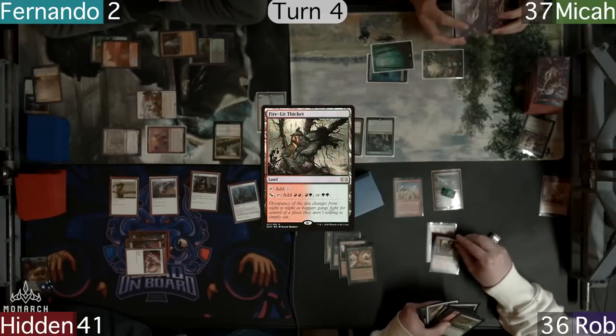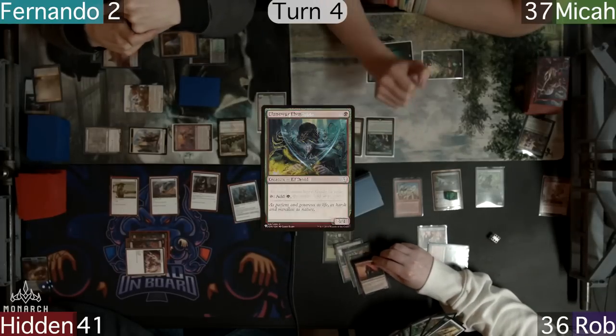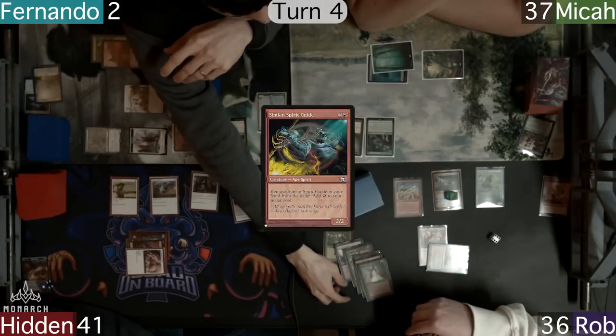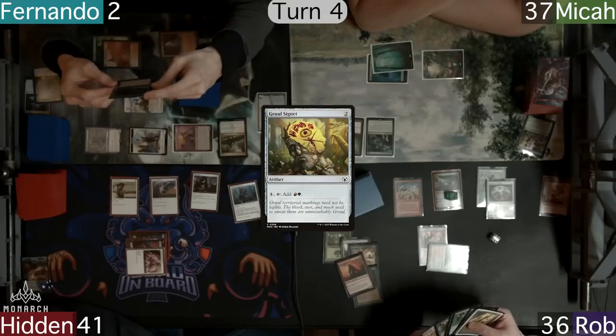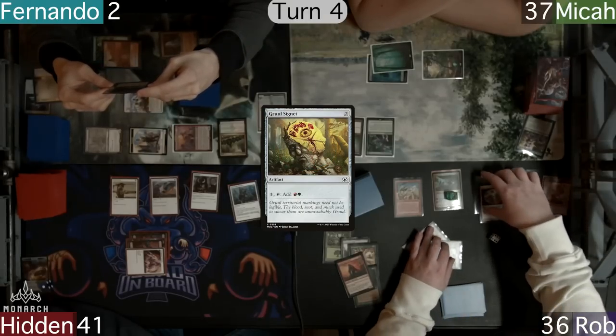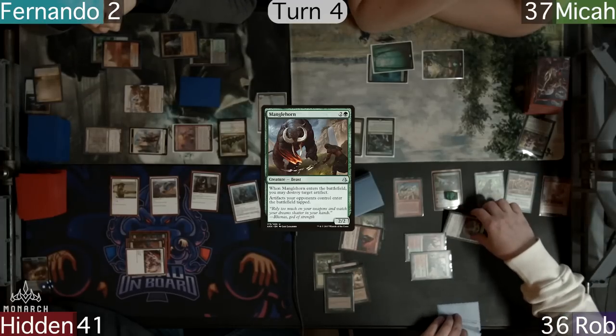He then plays a Firelit Thicket and casts a Llanowar Elves. He exiles a Simian Spirit Guide for a red and casts a Talisman of Impulse. He's a little too hasty as he tries to cast a Gruul Signet, but the table reminds him that with the Manglehorn out, his artifacts enter tapped, and he passes after that.